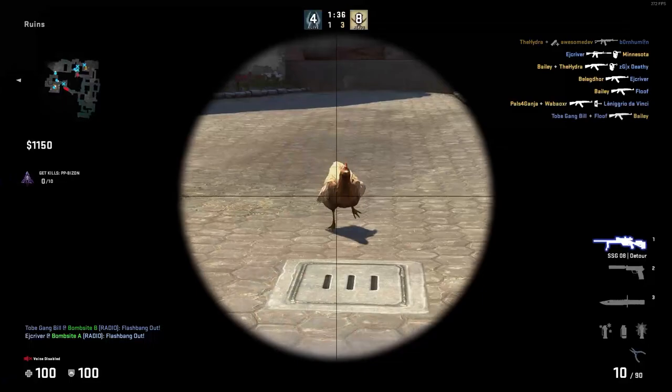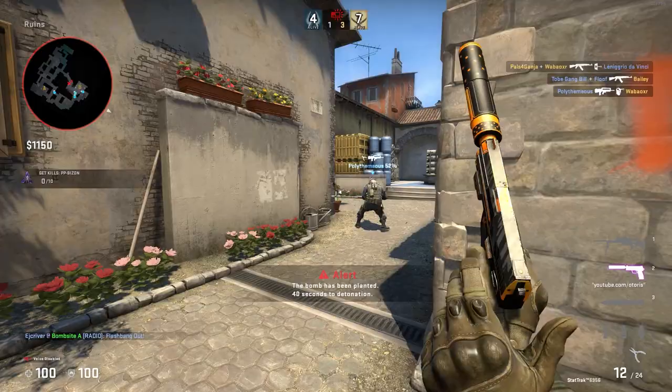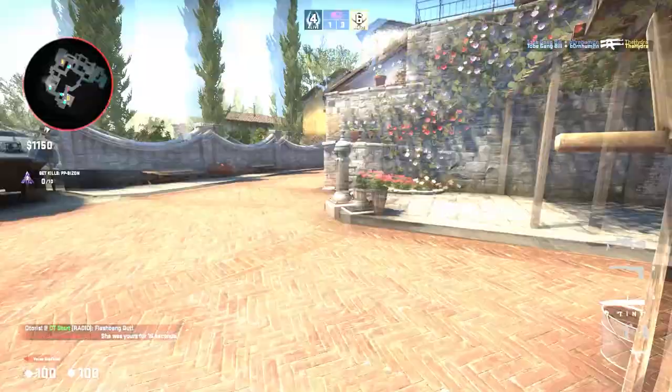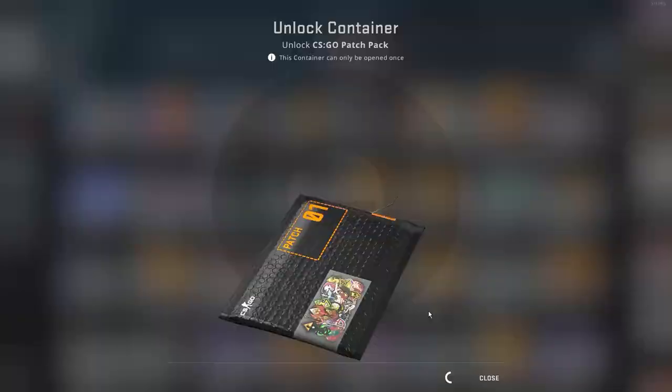The real implication of this patch is that you just have to be a better AWPer and hit your shots. There will be a lot fewer second chances, and maybe you just need to stand up and AWP more, as this only pertains to crouching. Now that the sad news is over, have you seen our good friend Patches?